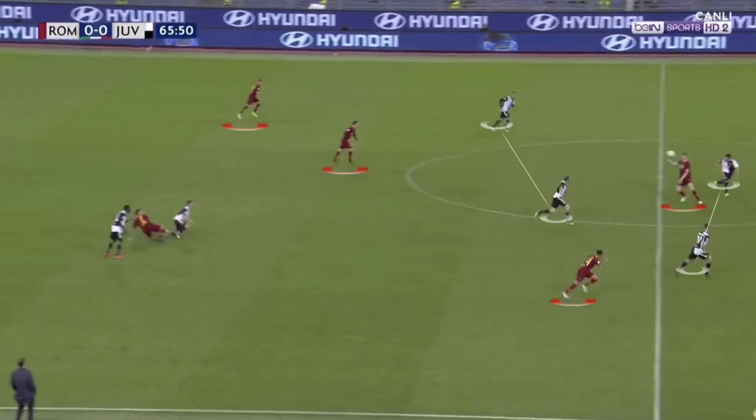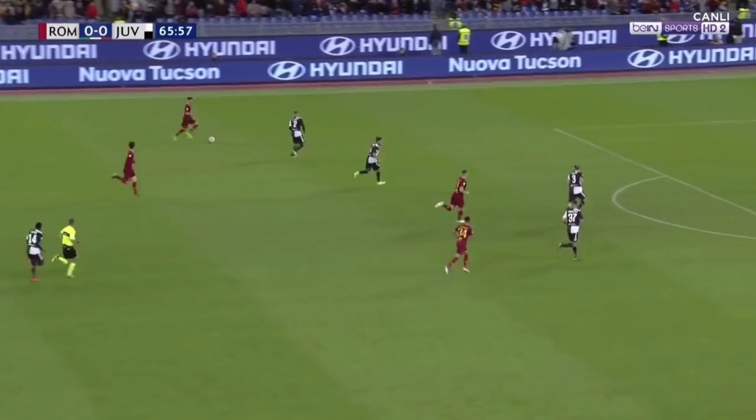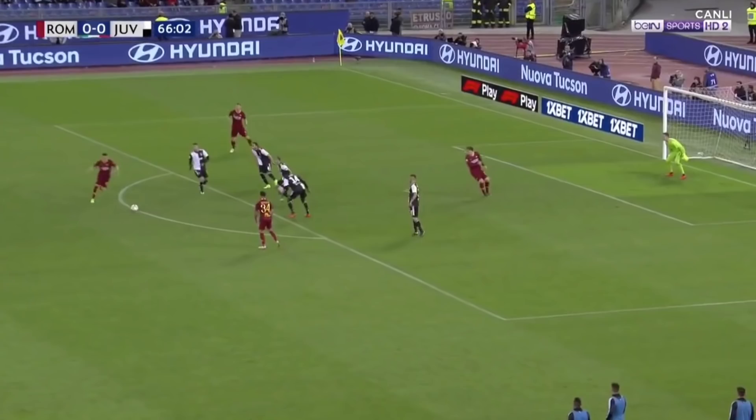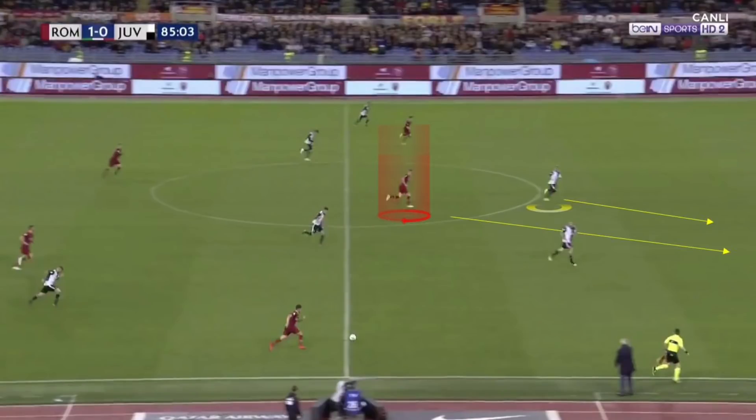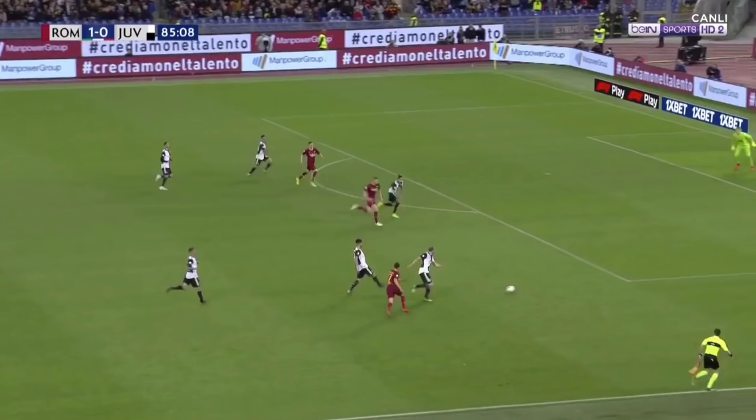This time Roma have a four versus four situation. Remember, there should always be passing options on either side of the player with the ball. If the player in the centre isn't able to make the underlap in time, Dzeko should move to the side and pull a defender with him. The run is made too late and the attack ends with a shot from distance. In another Roma counter from a Chiellini error, creating a three versus two — Dzeko should make the run in between the two central defenders, pulling the second defender with him and opening up space on the far side. Again, the run is made too late and Juventus get back into position.